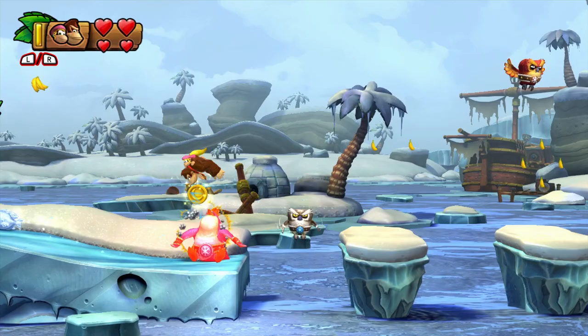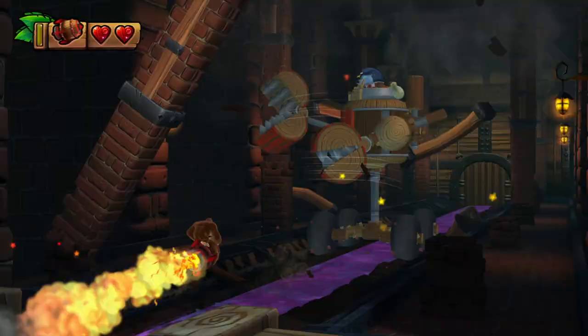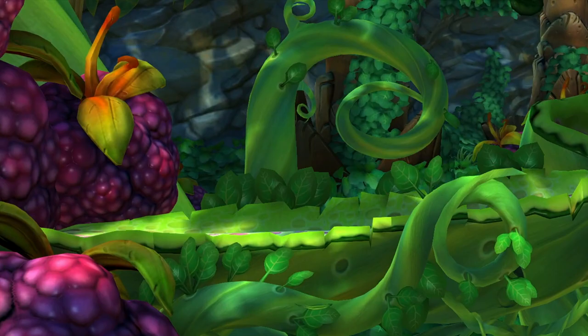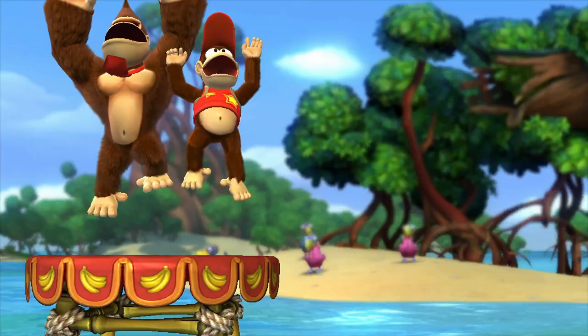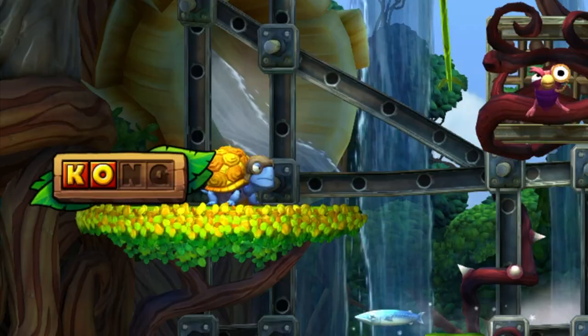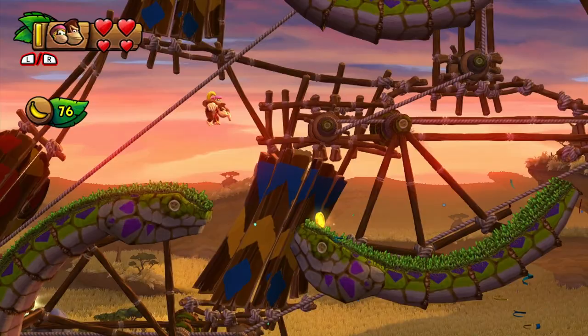I'm also glad Nintendo finally moved into high definition with the Wii U. The 60 frames per second frame rate combined with the HD resolution, high res textures, and detailed models looks stunning, and I suspect these will withstand the test of time. I also like the little shader effects like the fur on DK and even the polar bear boss, and the thousands of little air bubbles when Donkey Kong is spinning through water. DK, friends, and enemies have never looked better. Even the simplest of animations, like an enemy changing direction, is done with the utmost care.